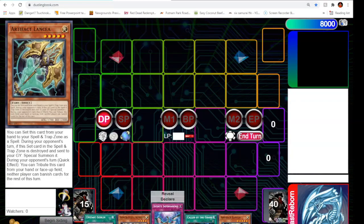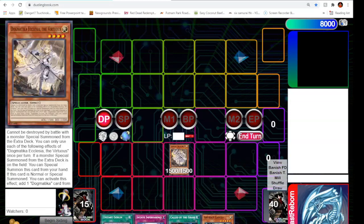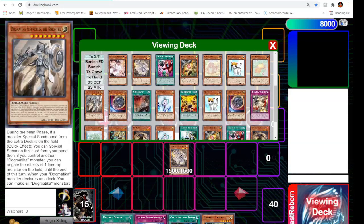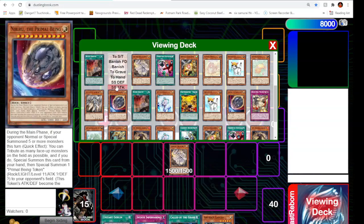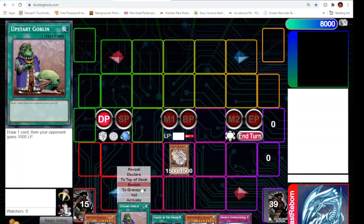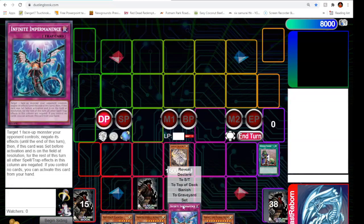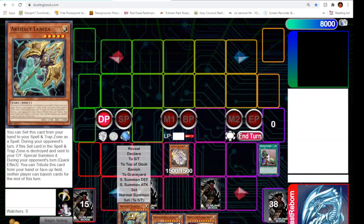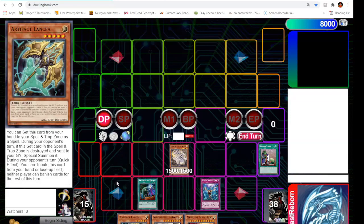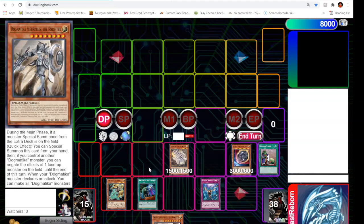Next hand here — we have the Dogmatica package. I start off with Ecclesia, get the add. I like to add Florida Reeze in this situation. Add Florida Reeze to hand, activate Upstart Goblin — and look at that, we drew no hand trap but we've already got two hand traps set. They're going to have to deal with Call by the Grave, Infinite Impermanence, Artifact Lancea, Nibiru, and Florida Reeze. Hand trap city.